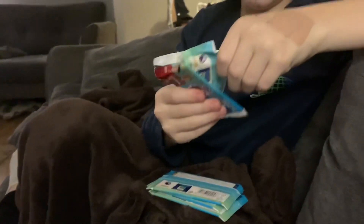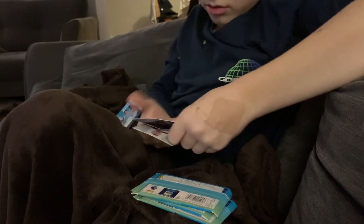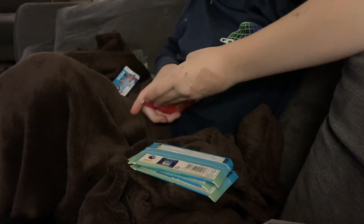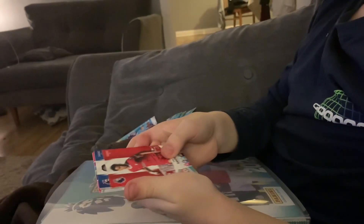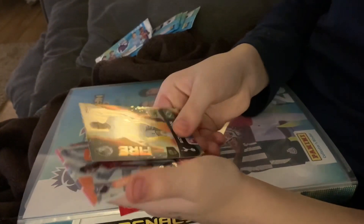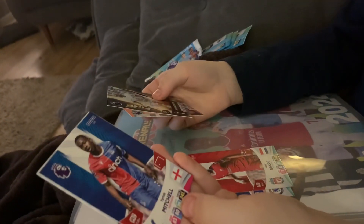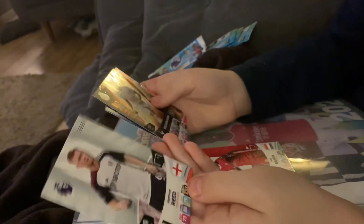Yes guys, I'm back again and I've got five packs, let's do it. First pack: Cody Gakpo, Raheem Sterling — we've got a Tottenham player. Chalison, already got him. Georgia powerhouse. Tyrick Mitchell and Harrison Reed.